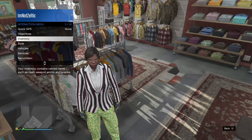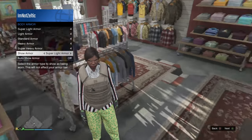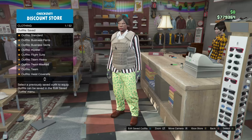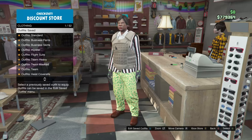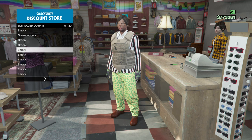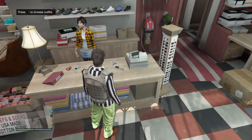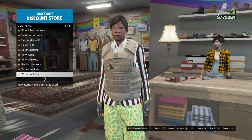Now open up your interaction menu, go down to inventory, go to body armor, and scroll over one to the super light armor. Now save this in your next slot as green three. And for the last outfit, go back to tops, go to sport jackets, number 73.